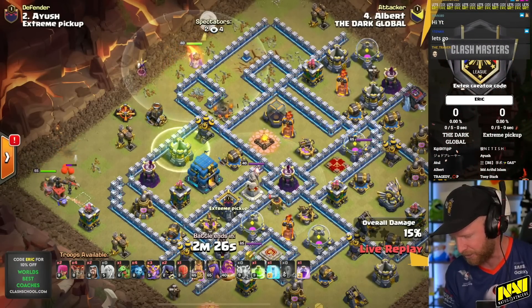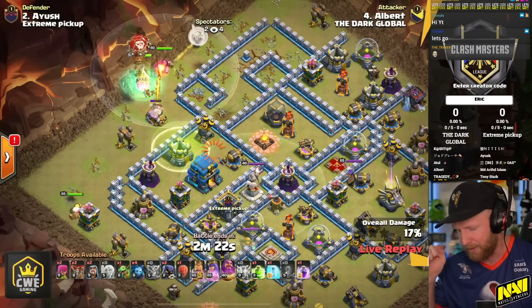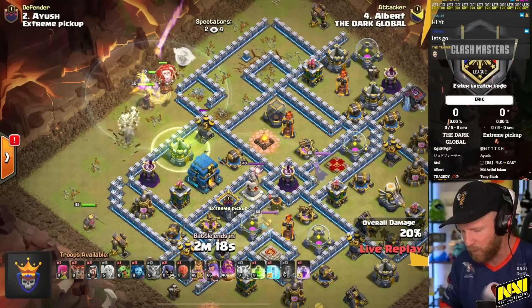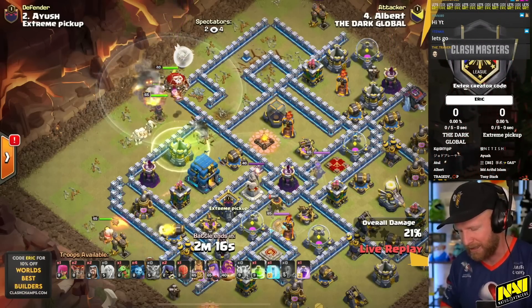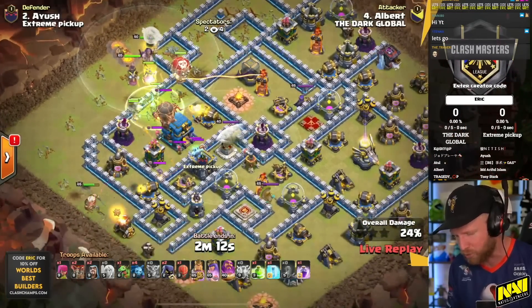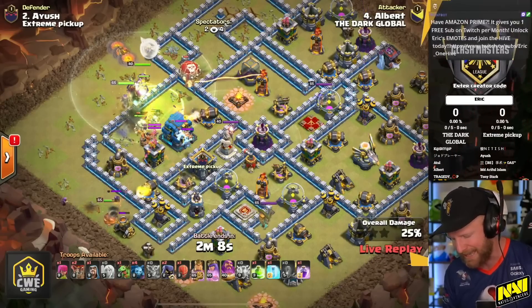It is a Super Witch attack to start us off. He was able to zap out that entire top quarter of the base, and the area removed by the combination of the Warden Walk and the Lightning meant the entire base was cleared out there. So now the Super Witches go directly into the Town Hall with no chance of leaking out any other way.